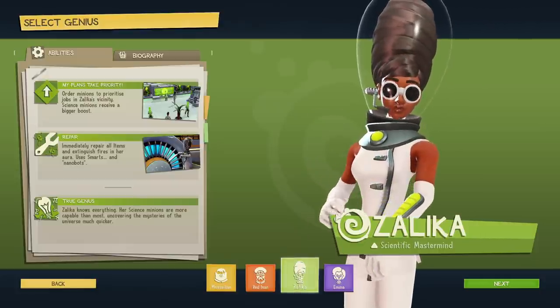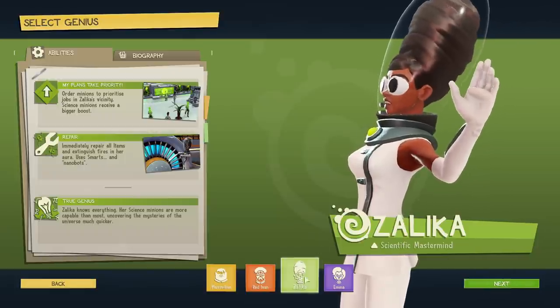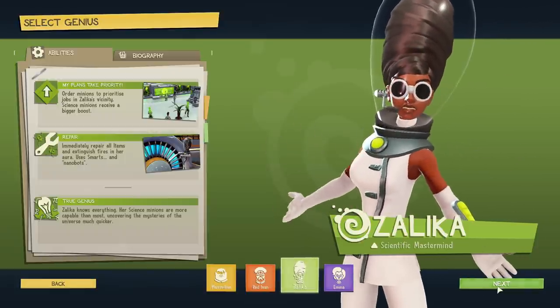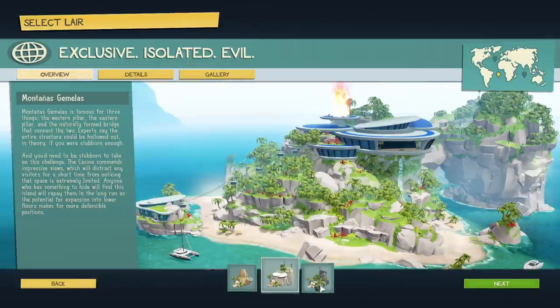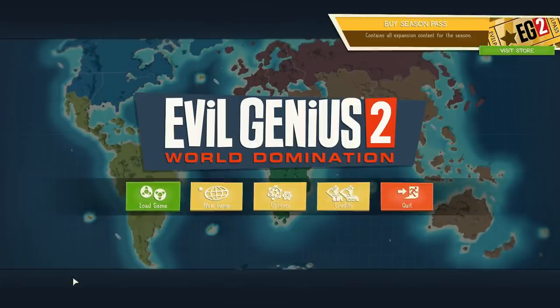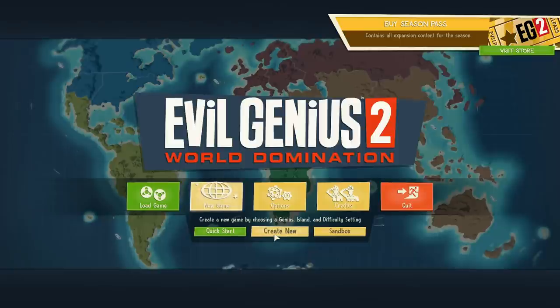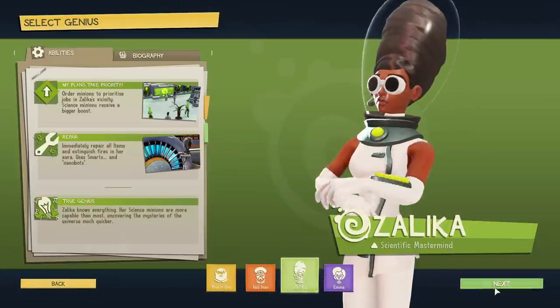It's kind of story-based — you play through stuff, you'll see here in a minute. We're going to be this lady because I like her — she's like the science lady. Then we have different map options; there are currently only three. If we go back, you can see there's a store up here, so I assume at some point they'll probably sell additional map options. Anyway, let's go back to Create New.